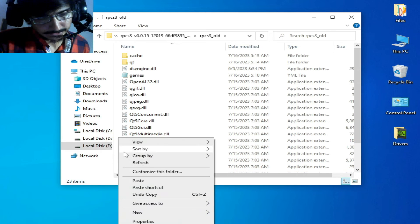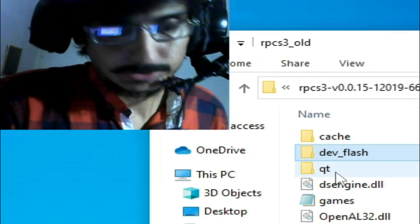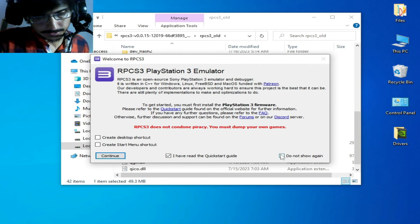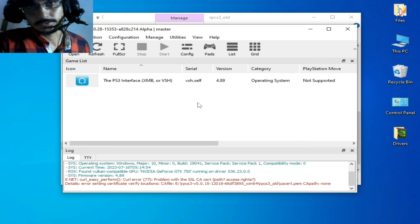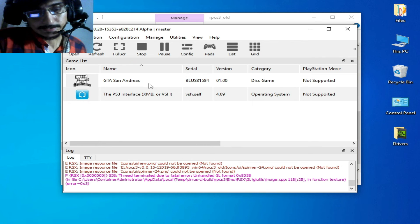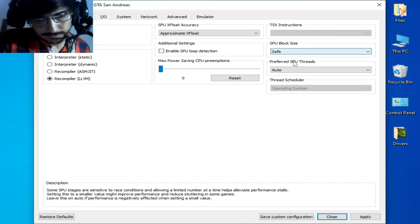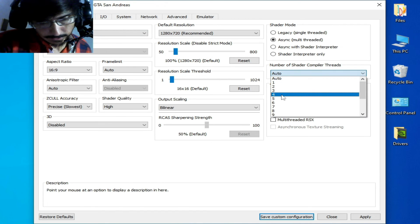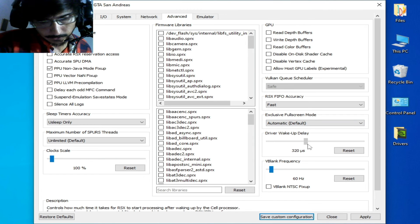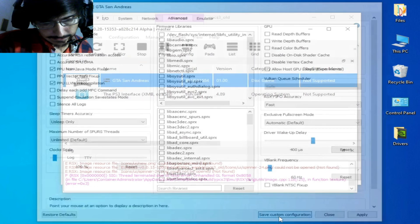Paste it into the RPCS3 folder. Go back and copy the DeepFlash folder and paste it here too. Now you have three folders: cache, DeepFlash, and Kalti. Reopen RPCS3, check the option and continue. Select your game directory. Right-click the game and create a custom configuration. Select your GPU settings, go to Advanced Options, set Driver Wake-up to 400, and apply.